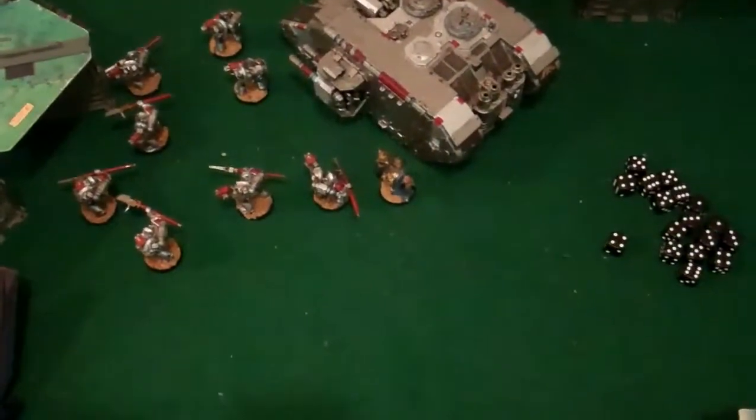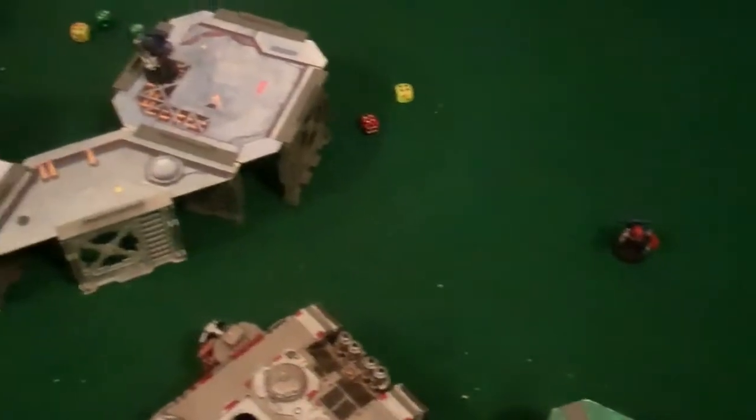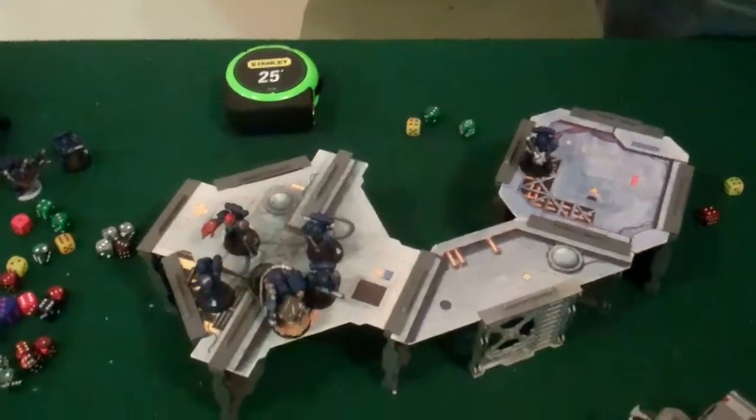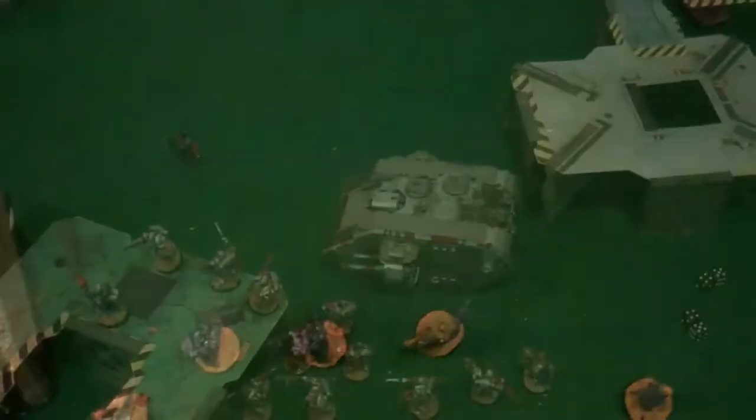Middle of turn six: he attempted to charge the Grey Knights but was a millimeter short. A frag missile was fired but didn't do anything — wounded twice but I made both saves due to Shrouding. The Plasma Cannon was out of range. These guys shot the Inquisitor squad and did nothing.